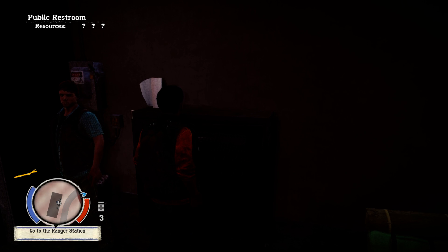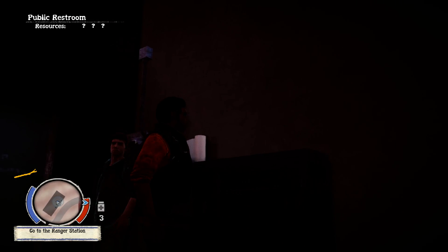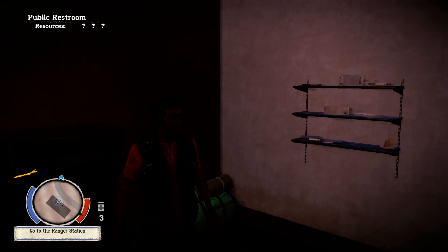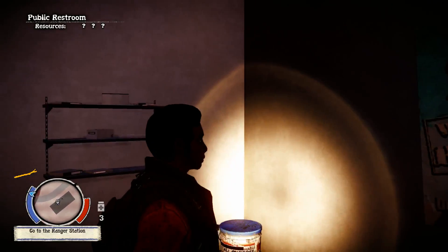If you find yourself in a dark place, you can toggle your flashlight or torch by hitting the T button. It illuminates pretty well, and then you just use your mouse to aim.